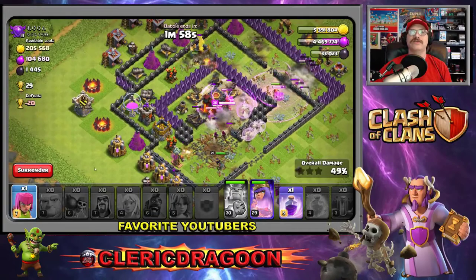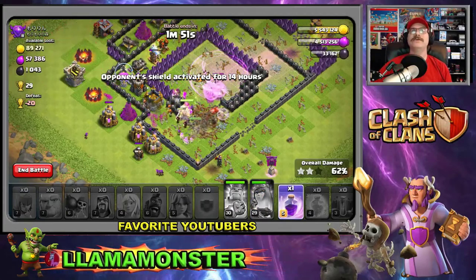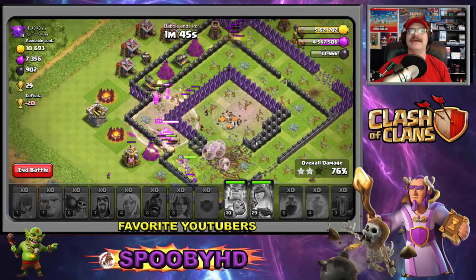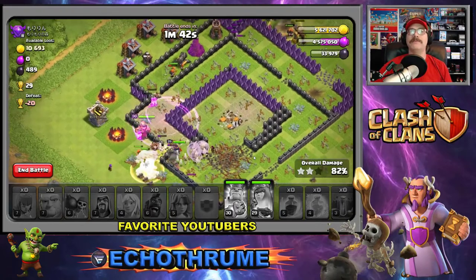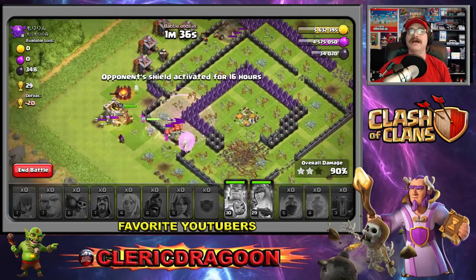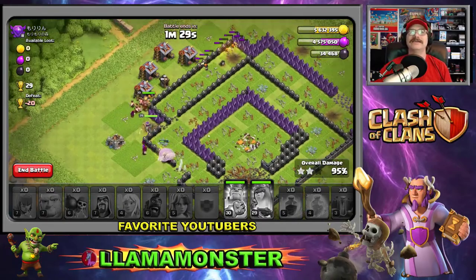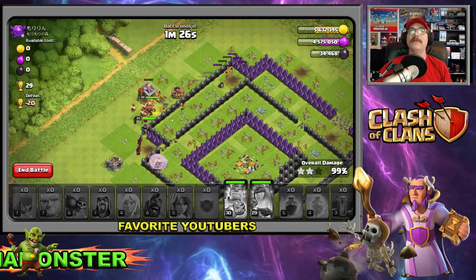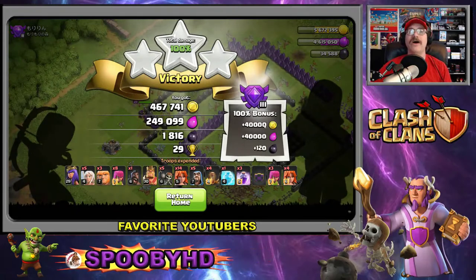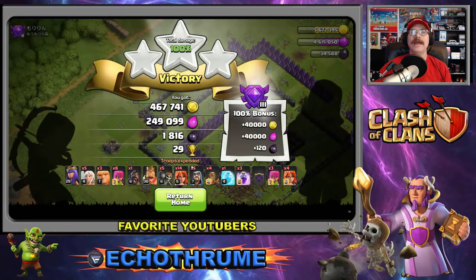If you guys are liking this content, go down there and smash that like button and subscribe — that would be super duper! Let's rage up these valkyries — 68%, 71%, 75%! Big bomb going off, blowing my valkyries and archers — but the queen walk is doing great. We've got skeletons popping out of the ground but just too many troops. All defenses are down — 100%! This is craziness!